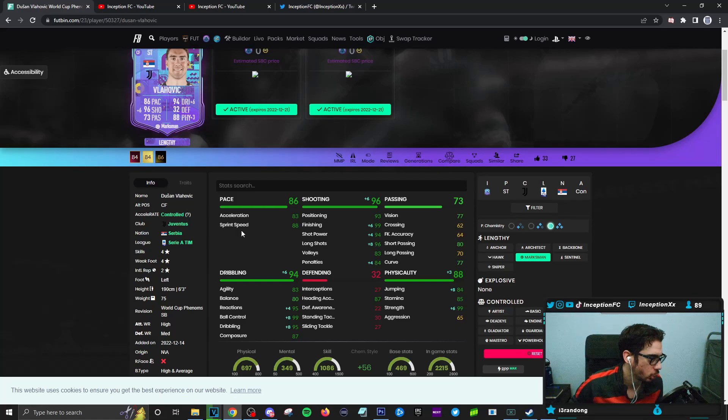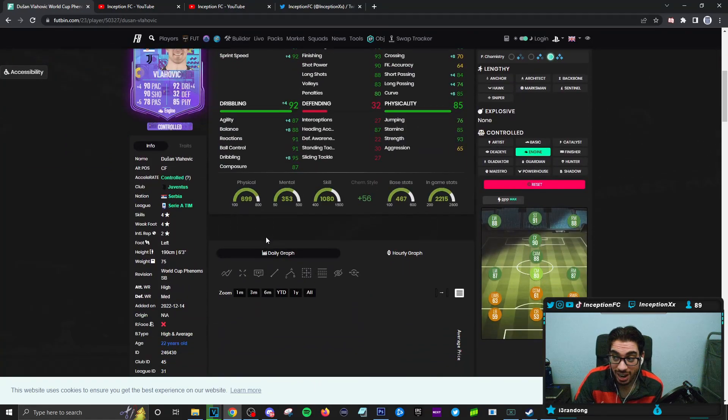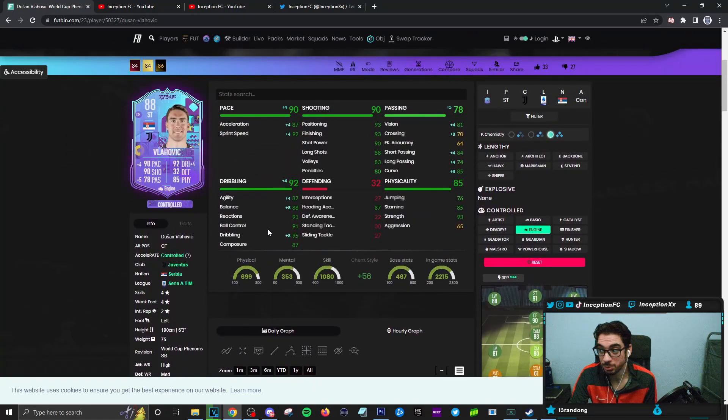It was like when I used to review the Shupamoting card back in the day — I gave him a marksman and it made sense. The reason I'm saying this is: if you make him a controlled player and give him that engine chemistry style, he's 6'3" with a high and average body type. Is the engine chemistry style really going to be what you want? We'll see in game regarding how he performs.